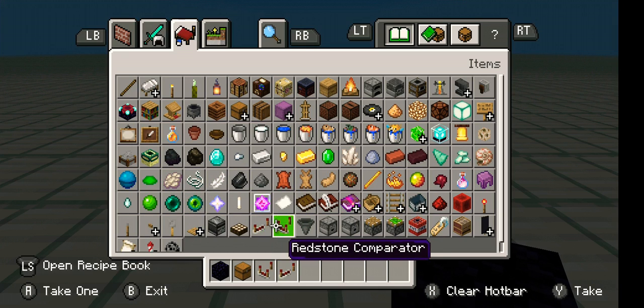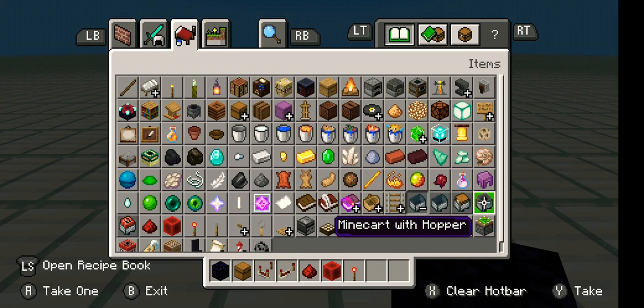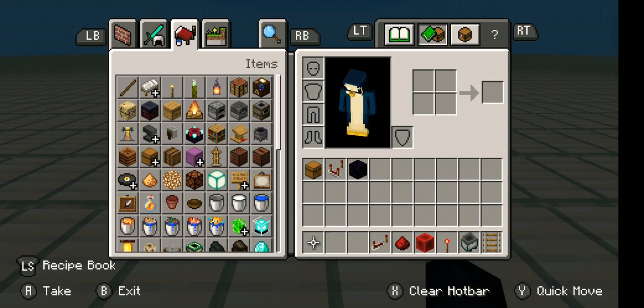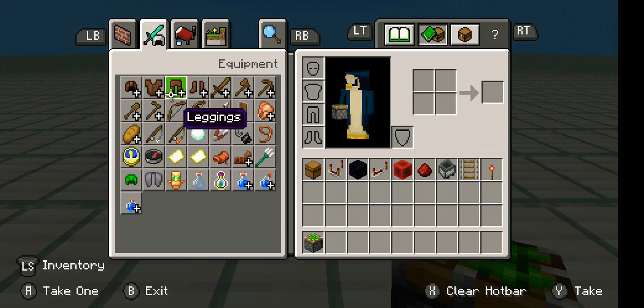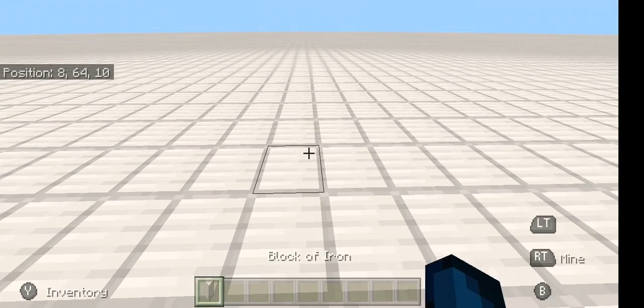You'll also need a comparator, a repeater, redstone dust, a block of redstone, a redstone torch, a minecart with a hopper in it, rails (any kind of rail), sticky pistons, slime blocks, and a block of your choice.